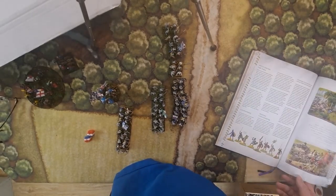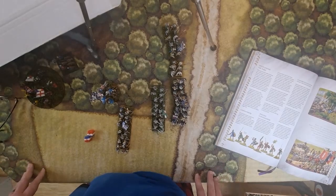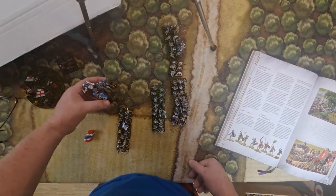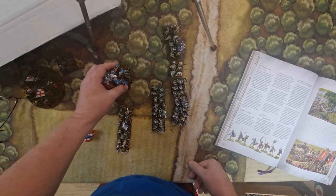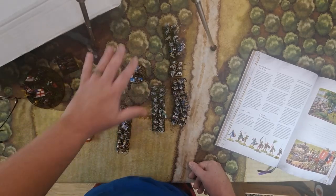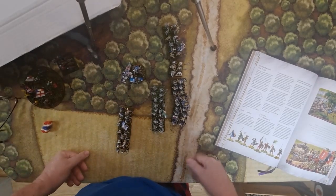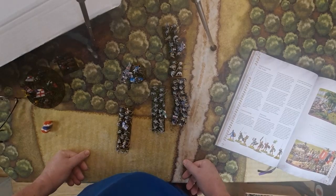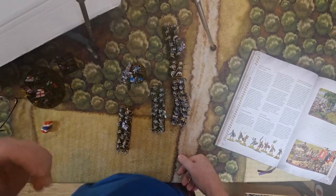Trees block line of sight, which we'll cover in the shooting section. That's basically it for movement — not much to it, and the new Hail Caesar gives really detailed explanations for everything. Commander movement is always twenty-four inches whether on foot or on horse, and they can't be shot and can't be captured unless they're with a unit. They just represent an area of leadership. Until next time — have a good day and enjoy the game. No matter how easy or complex the rules are, if you're having fun, that's all that matters.